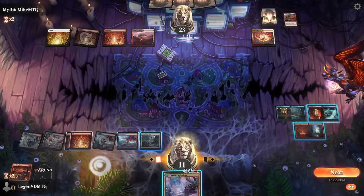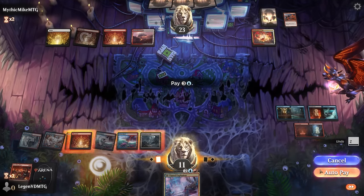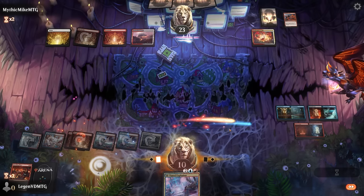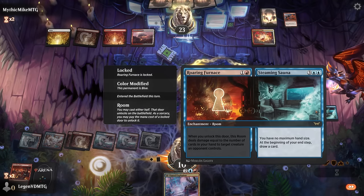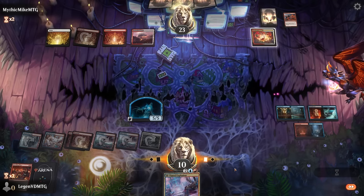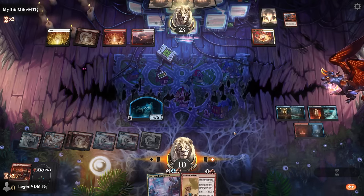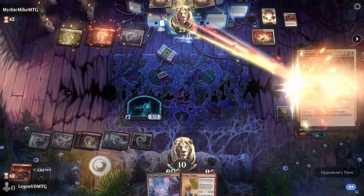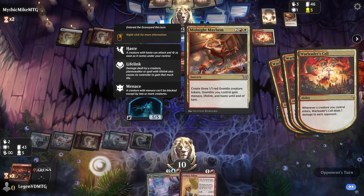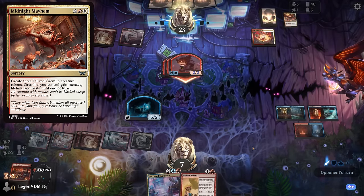That leaves enough mana to still make spirits to play defense. A 5/5 isn't too bad, and we still have Furnace to deal damage and Explosion for more token makers. We're just a couple rooms away from winning with the Stairs. Midnight Mayhem making three Gremlins with menace — yeah, that's a lot of damage. We fall to one.